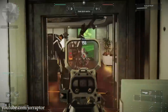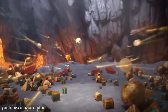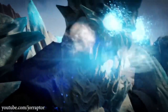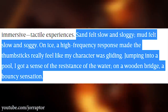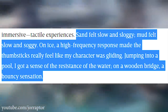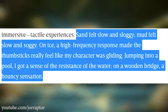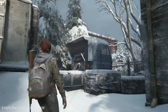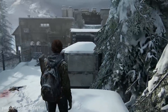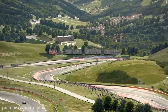Wired also got to play a demo by Studio Japan to experience the new haptic feedback — a vastly improved rumble system in the left and right grips of the controller. Wired describes the experience as follows: sand felt slow and sluggy, mud felt slow and soggy, on ice a high-frequency response made the thumbstick feel like the character was gliding, jumping in a pool gave a sense of water resistance, and on a wooden bridge there was a bouncy sensation. This sounds like an awesome feature that will make games feel more immersive, especially single-player PS4-style exclusives and racing games.